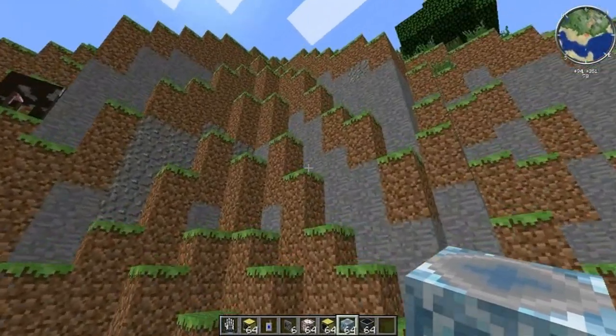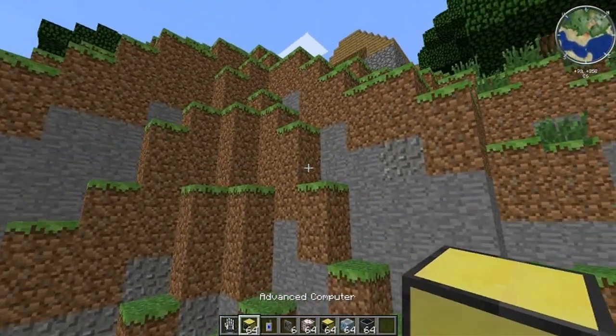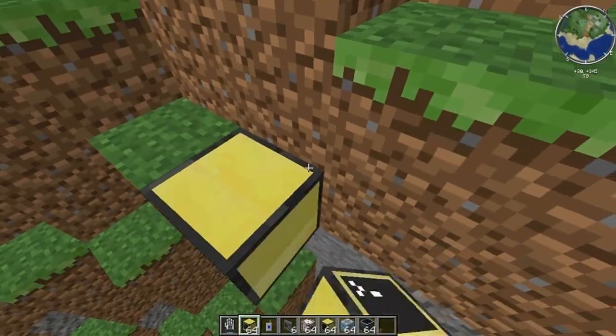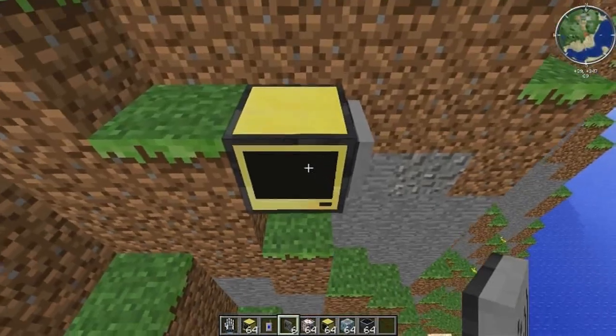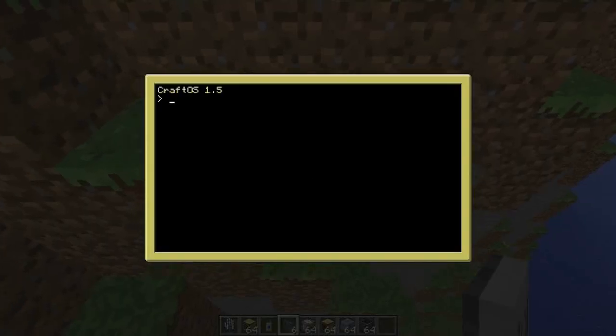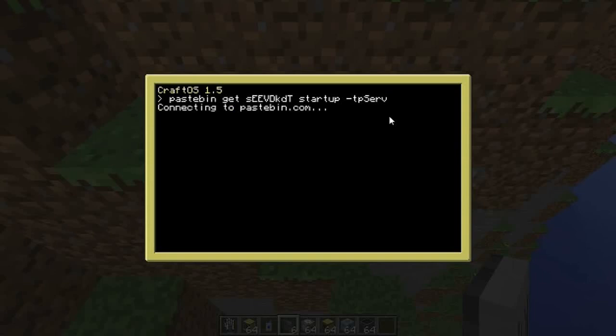First thing you want to do is set up your server. Put down an advanced computer and give it a modem. In the description for the video, there's going to be basically just some commands to put into the computer. Use the one for the server, copy that, open the computer, and paste it in — or hit Control-V. Hit Enter and that will automatically connect to Pastebin and download the file.